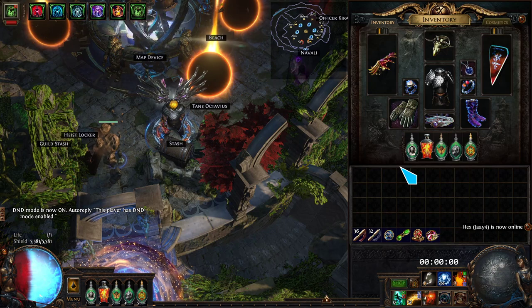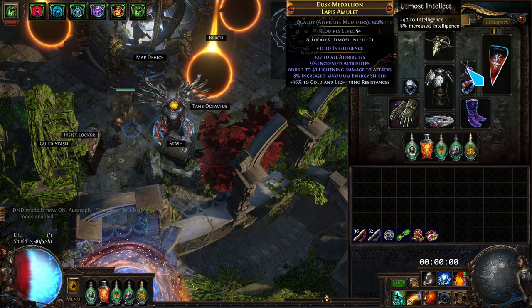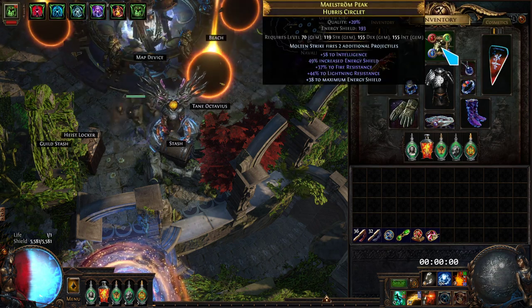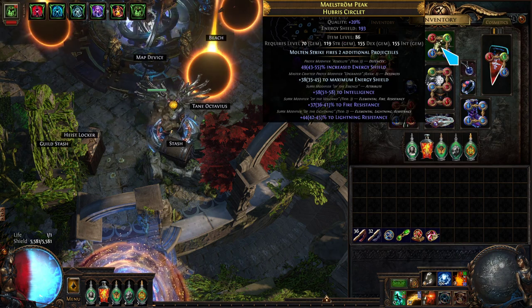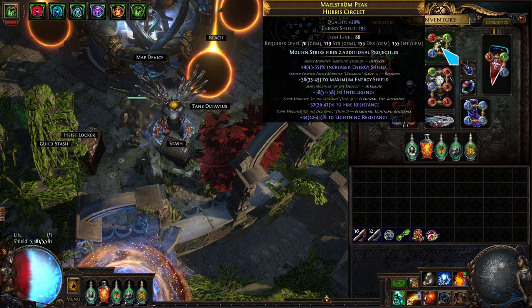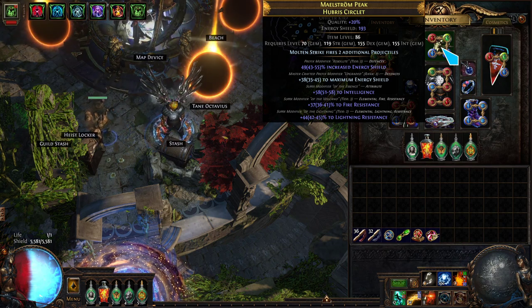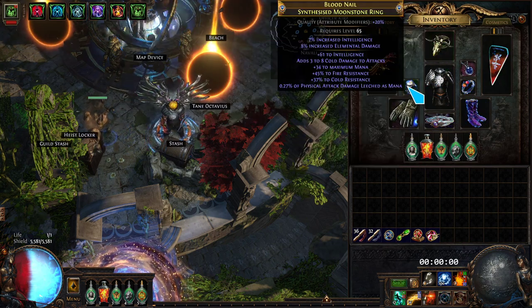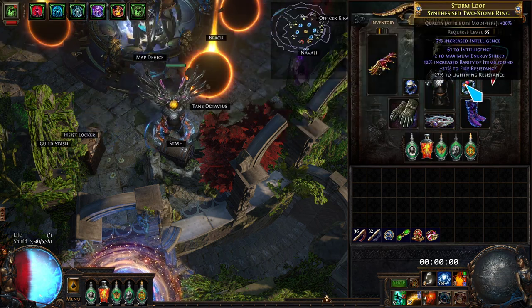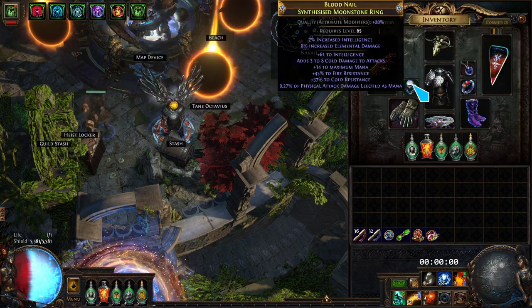I wanted more INT than resistances on here, so I don't have the 1% increased damage per 16 INT mod — you want that one. The amulet needs to have a percent increased INT suffix on it, so I need to remove fire or something to get a suffix slot. You just take the base with the enchant on it and hit it with the intelligence essences, which are kind of expensive right now. The percent increased INT implicit rings — same thing, hit them with Essence of Spite, Deafening Essence of Spite, to get that T0 INT roll.